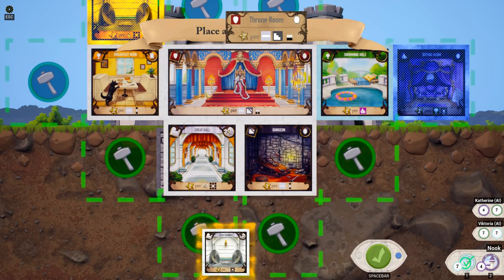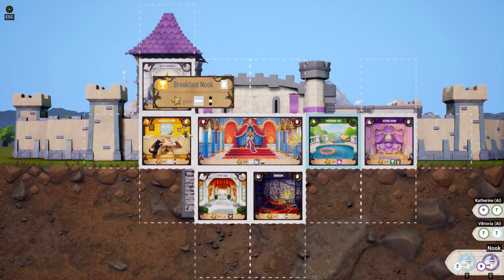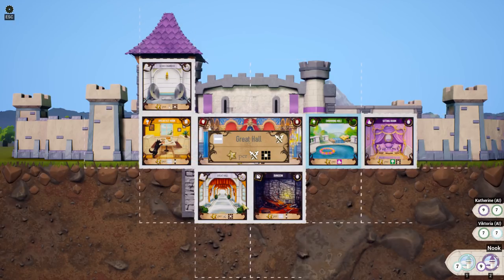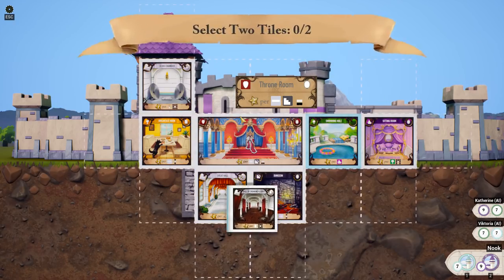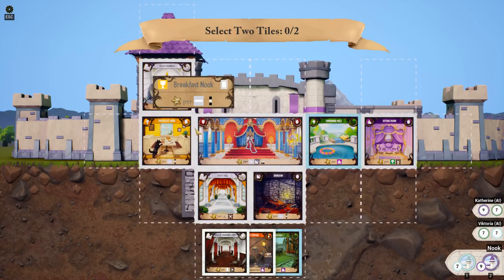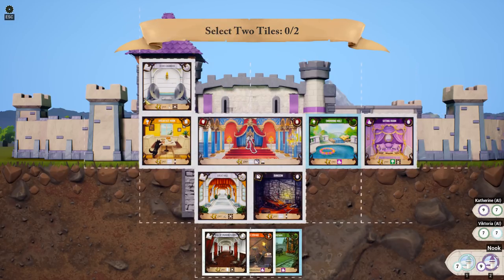I'm going to put it right here. Two points. Then we can maybe get a sword room over here or something. For instance, this is going to be points for each one of these torch rooms around, which we can put one over here somewhere. The hall of creaking floors — the castle has that.